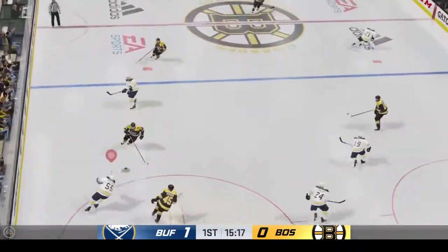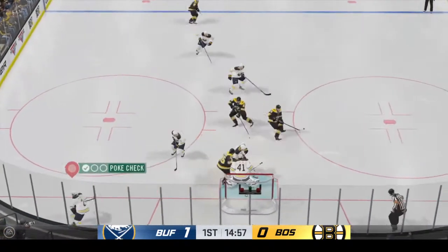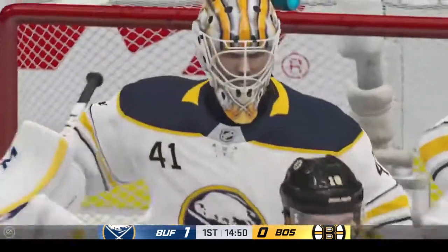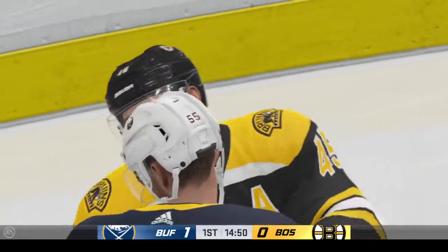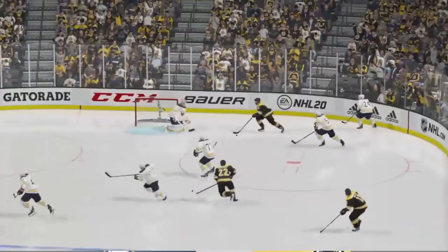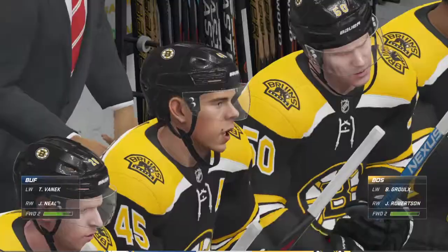Buffalo's got it in their own zone, and the pass is picked off. From point blank! Stones him in front! It's a sharp save — right in the middle of the ice, he makes the stop and pushes it away. He had to be on top of his game to make that stop. That's a great scoring chance, and he turns it aside.